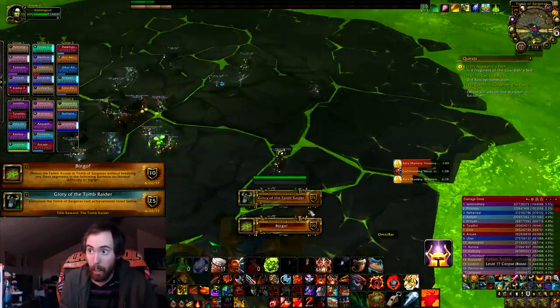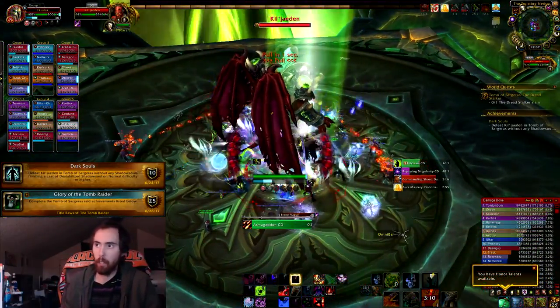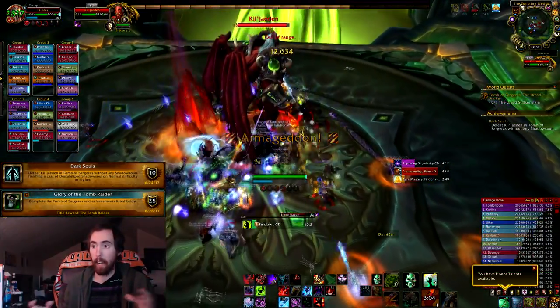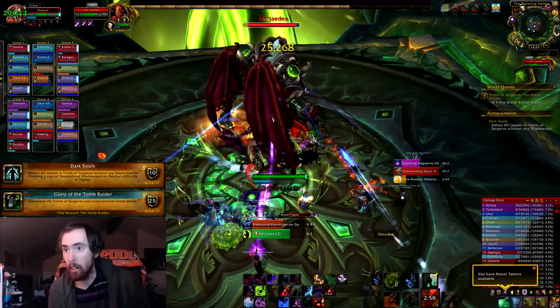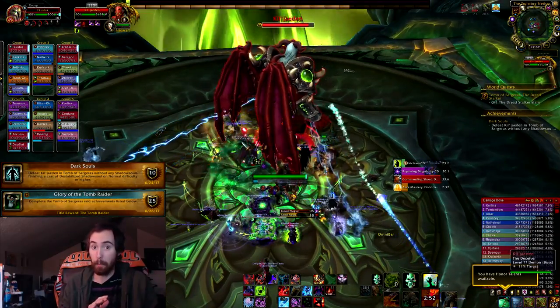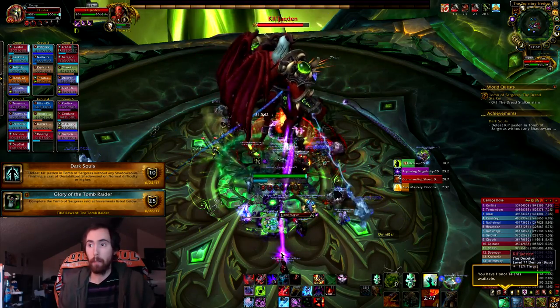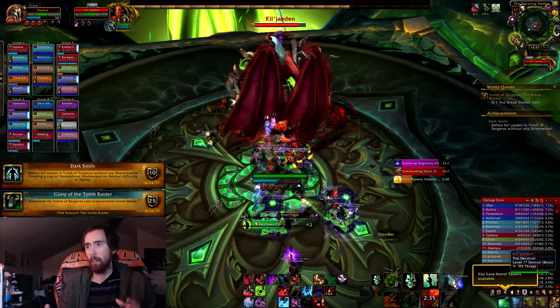The next one is very, very hard. The way it works is that in the transition phase for Kil'jaeden at 40%, he's going to summon a number of different Shadow adds. Those Shadow adds make a cast, and you cannot allow any of them to finish a cast — it's called Dehabilitated. What you want to do is bring as many Blood Death Knights as possible. Death Knights have Gorfine's Grasp, which makes it extremely easy to just grip the adds in. So you're going to grip them all into a pile.